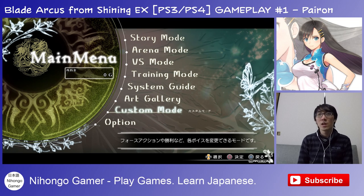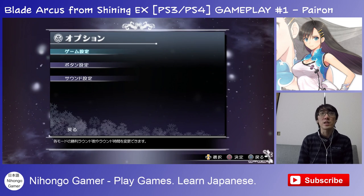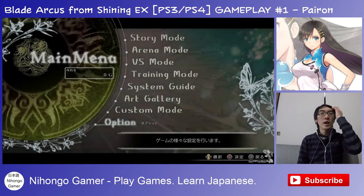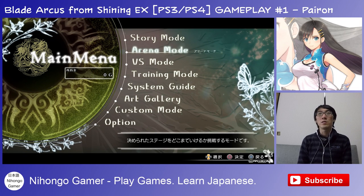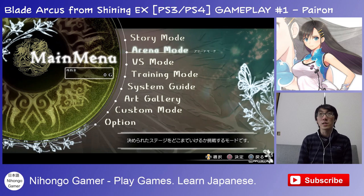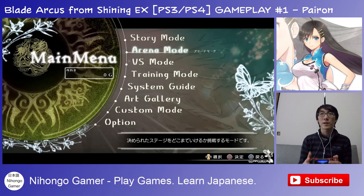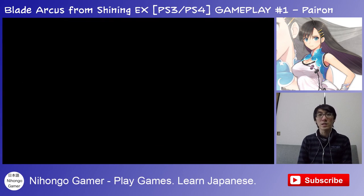Custom mode is 'force action' so you can create force actions and change it into easy mode. There are also options for game settings, buttons, and sound. What I want to do is try something immediately. We could go to story mode but there'll be lots of chatting, so let's just try arena mode, which I assume is like the arcade mode without the story.